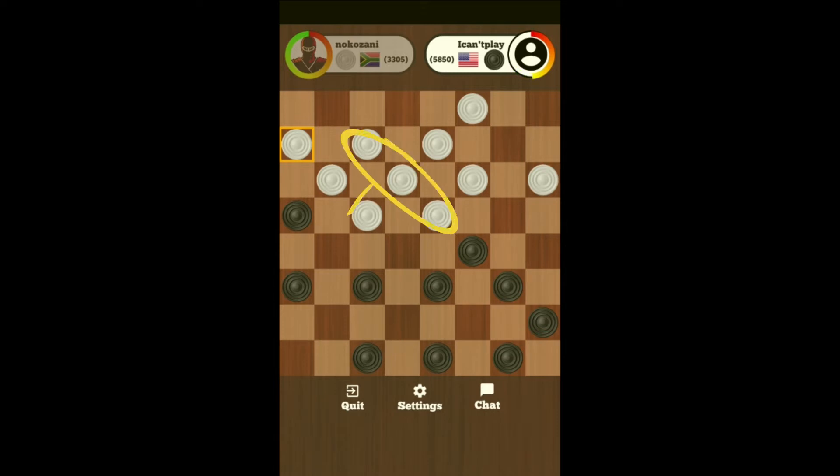He's moved two or three of his backline checkers and I've only moved one from my corner. So from a points point of view, he is at minus six plus one — I'd better play quickly. Okay, he's lost. He has lost.